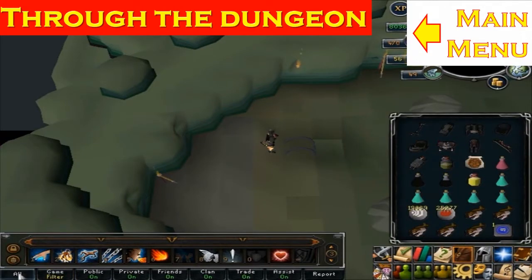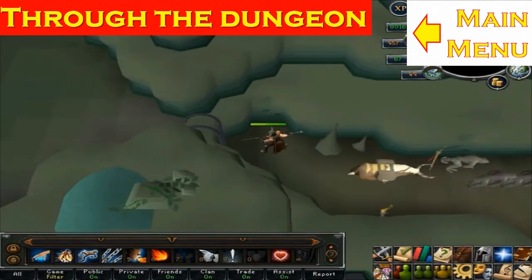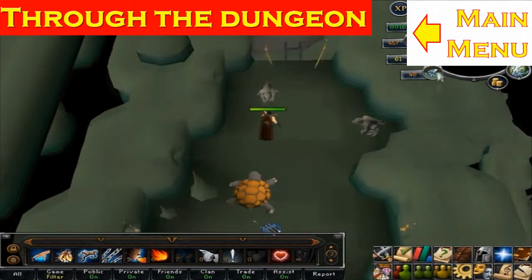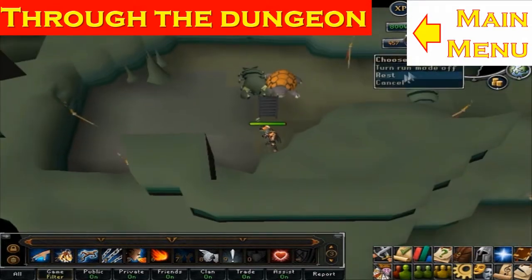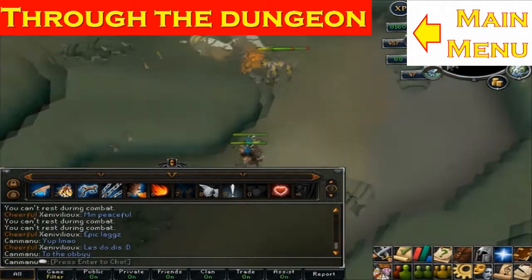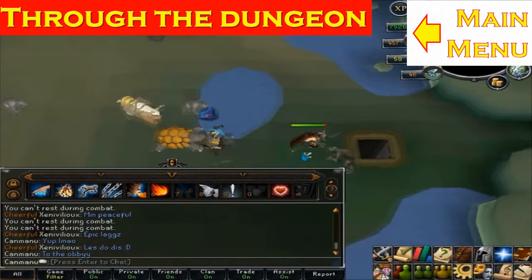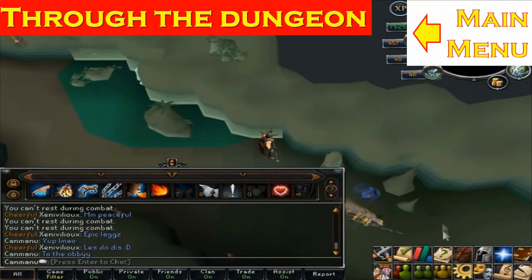There are a few resting spots in the cave. The first resting spot is behind the ladder where you can regain energy. Go through the caves while protecting from your weakness — higher levels protect range while lower levels protect mage. The second resting spot is right behind the ladder near the rock lobsters' location. The third resting spot is near an obelisk where you can renew your familiar.